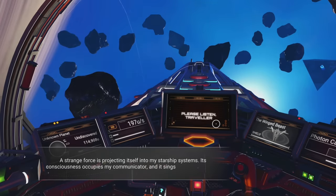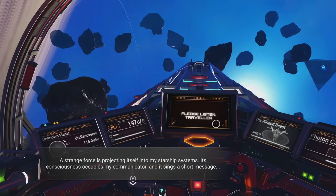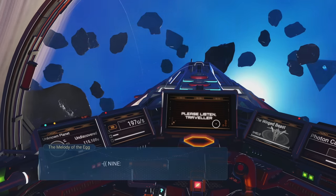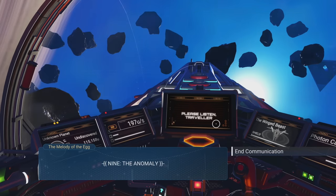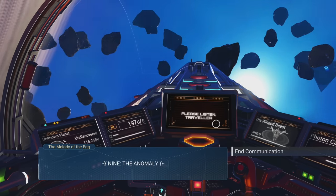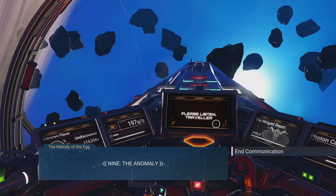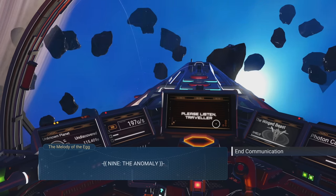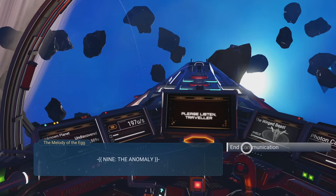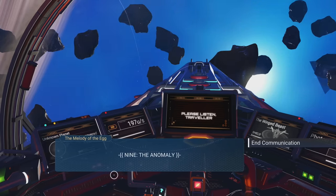A strange force is projecting itself into my starship systems. Its consciousness occupies my communicator and it sings a short message — number nine, the anomaly and communication. This is coming from the melody of the egg. What you want to do is keep warping to different systems and you will keep getting these messages, and they actually go in order.